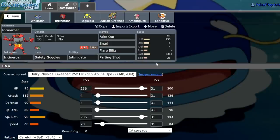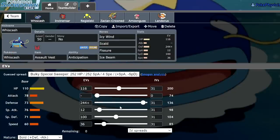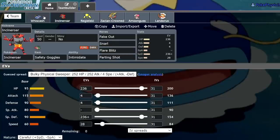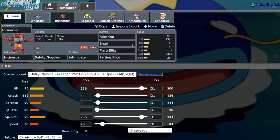Next up we have Standard Safety Goggles Incineroar. The Speed is just Speed creep to outspeed most other Incineroar. A lot of them are running like 28 speed, so I'm going 36. Since they have the same speed tier — you can see 84 there, 85 here. Standard Incineroar: Safety Goggles, Fake Out, Snarl, Flare Blitz, Parting Shot.